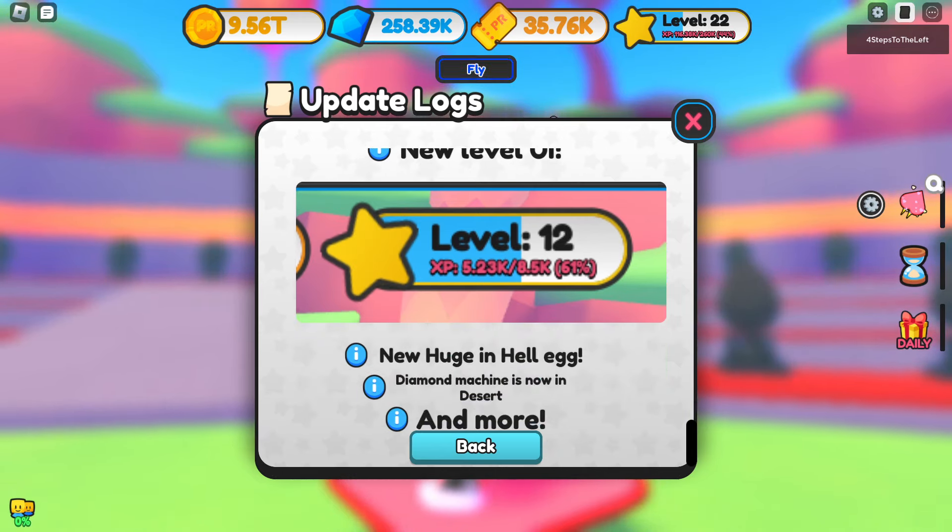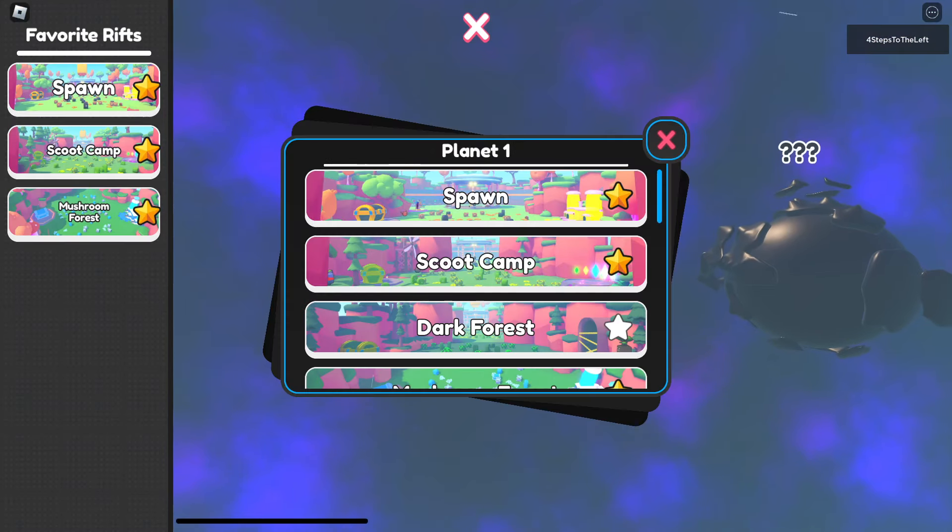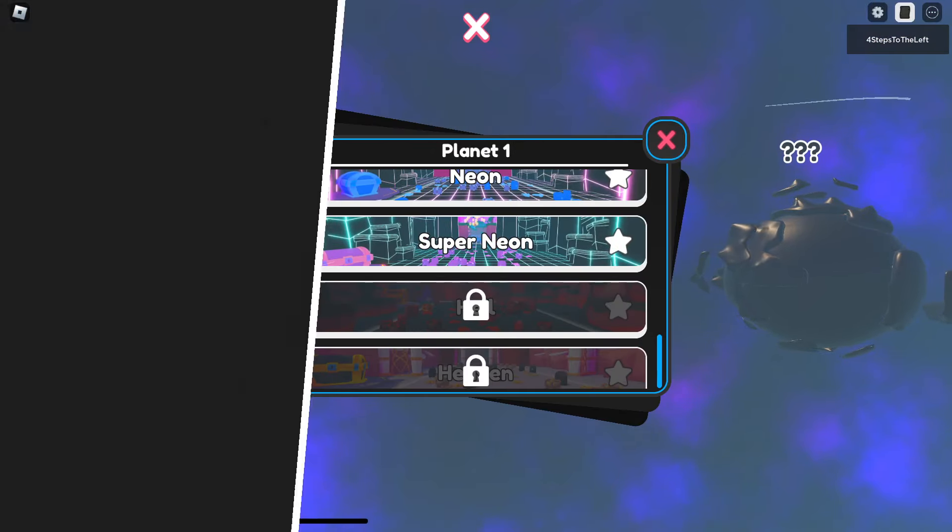I can't see the new worlds because I don't have them unlocked yet. Let's teleport — we need to go to Super Neon. Hell costs 12.06 billion to get there, which is fine because I've got 9.56 trillion.